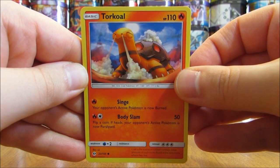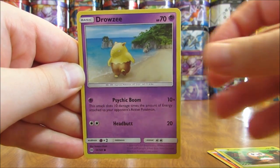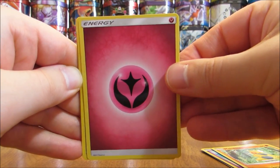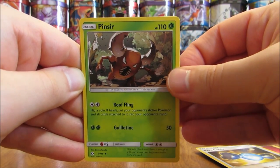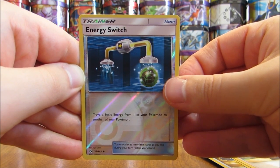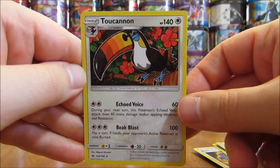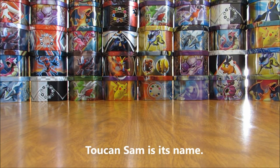First pack of the 12 starts off with a Torkoal, a Rowlet, Drowzee, Cutiefly, Makuhita, a Fairy-type Energy, Rare Candy, Pinsir, Hau Trainer, and an Energy Switch Reverse Holo — that's an uncommon card. And the first rare in this opening is a Toucannon, which is a rare non-holo. Definitely reminds me of the bird from the Froot Loops box.